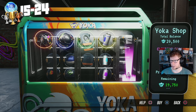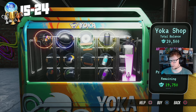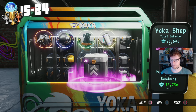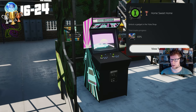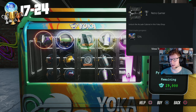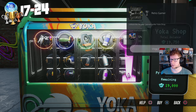Then we need to go over to the gadgets and buy the arcade cabinet. This should get us another trophy — Home Sweet Home: unlock a gadget in the Yoka shop. Now we're on 69%, and we got Retro Gamer as well: unlock the arcade cabinet in the shop. Good stuff.